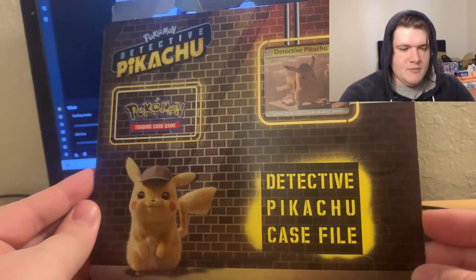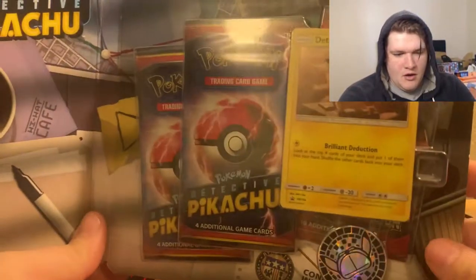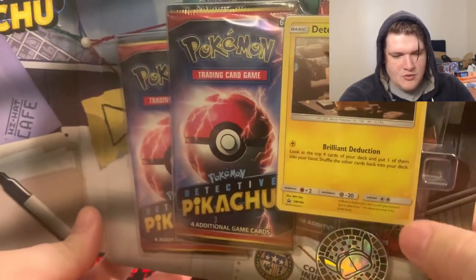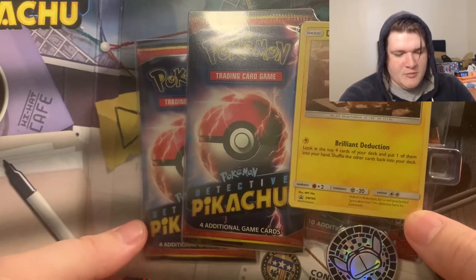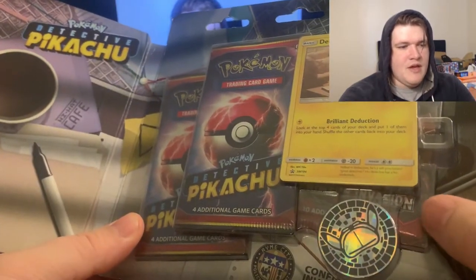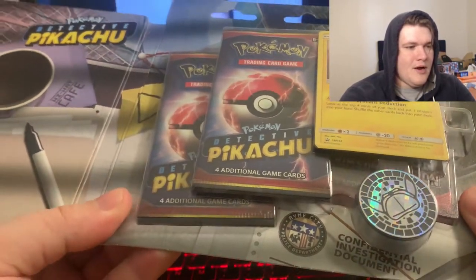What is going on everybody, it is the Phantom Michael. Today we have a Detective Pikachu case file that we are opening. On the inside we get the awesome Detective Pikachu promo card, two additional Detective Pikachu packs, the coin, and a Crimson Invasion pack. Let's go ahead and open this up right quick.